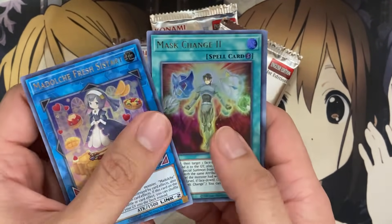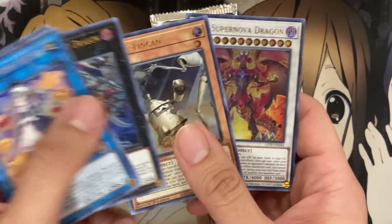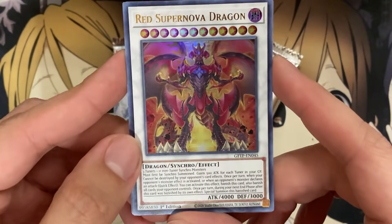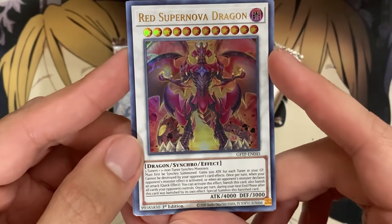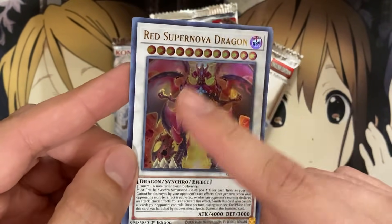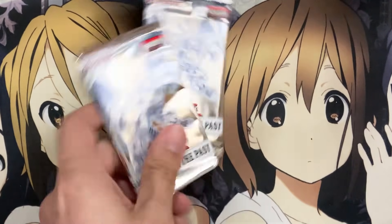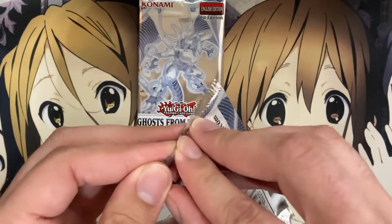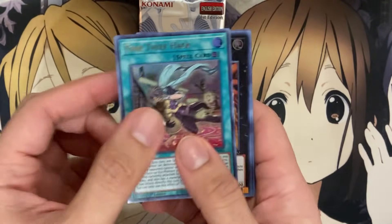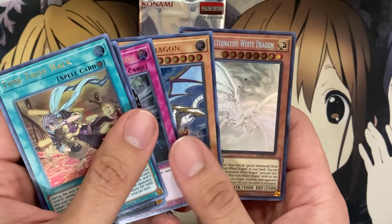Fresh Start, Mass Change 2, Dark Requiem XYZ Dragon, Tin Can, and another Red Supernova Dragon! That art looks amazing — it really gives off the Red Nova vibe but also feels like its own monster. I almost threw away two more packs — let me check what we'd have gotten. Time Thief Hack, Heliopolis, Seal of Banishment, Arc Brave Dragon...